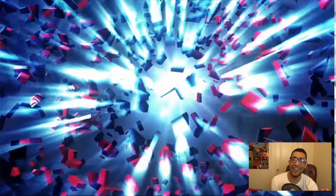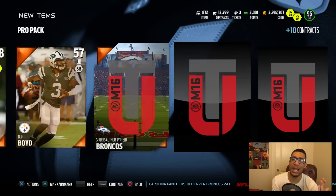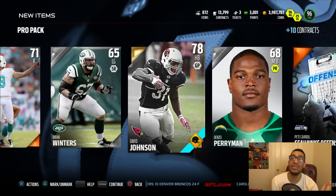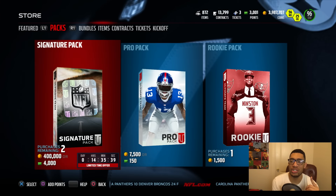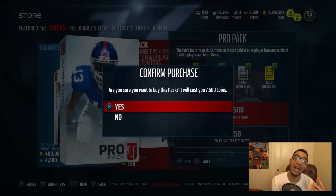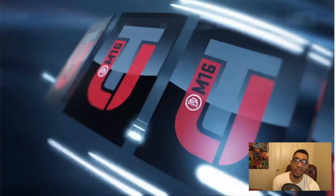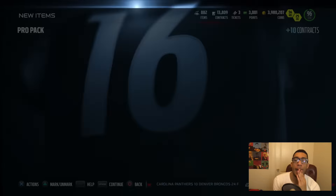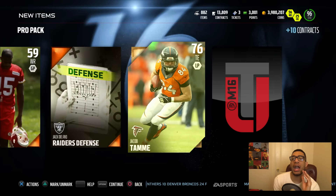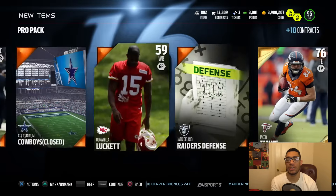Ain't that sad, though? I gotta say the packs might be heating up because I pulled double gold cards. Right there we get David Johnson. I really want to pull one straggler signature pack, but I'm not going to be stupid, because we got three coming tomorrow if you guys want it. So I'm going to try to hold back — right there we get Jacob Sam — and yo, these packs are so ass.